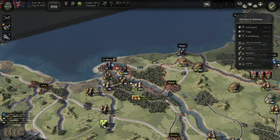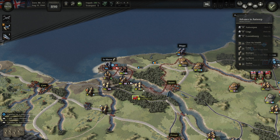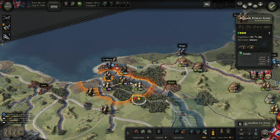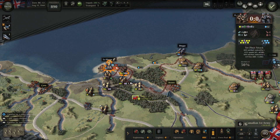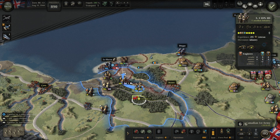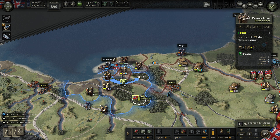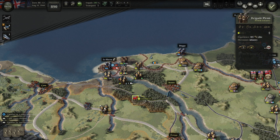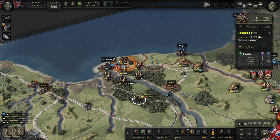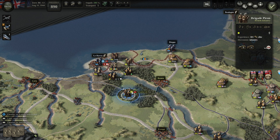At least the Canadians are on some supply now. I'll remove this supply depot and place it somewhere closer. Now it's time to attack like this. These are regulars, these are veterans — I want these veteran guys with their artillery over here so they'll be able to assault next turn. Then I can attack like this — nothing spectacular.